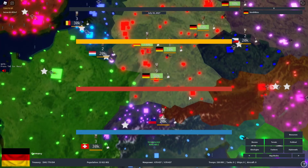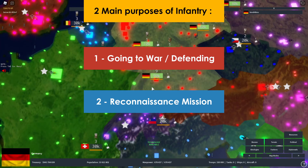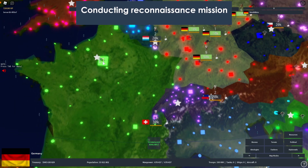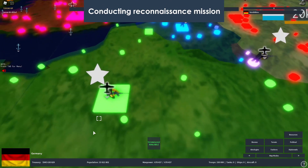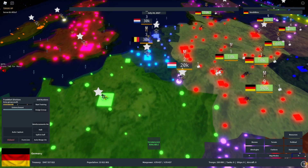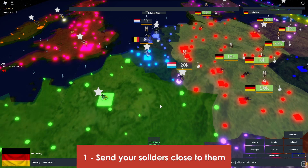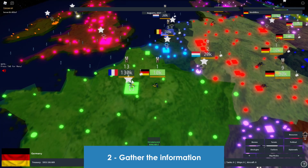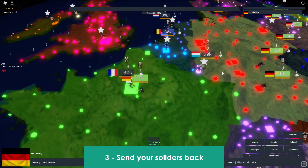Infantry has two main purposes: going to war, and conducting reconnaissance missions. For reconnaissance, let's say we can see France has troops but don't know the exact amount. Simply send a division into their territory close to them — that's a reconnaissance mission where you gather information on enemy troop numbers. Apparently they have 130,000 troops. You can then send your division back.